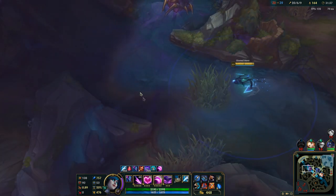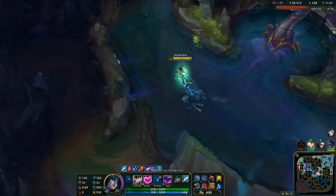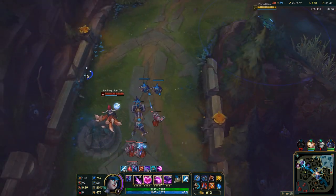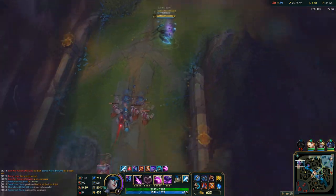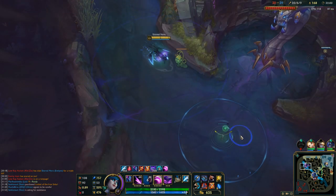As for ultimate, there are a few uses. When chasing, you can ult backwards to get to your enemy faster and finish them with E and Q, or you can ult from one side to get away. Also note that W shows your position once the charm connects, so this is a bit of counterplay for your opponent.